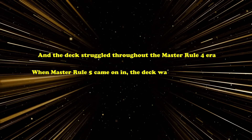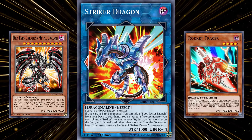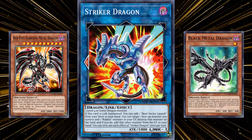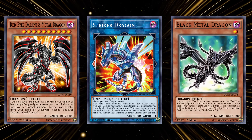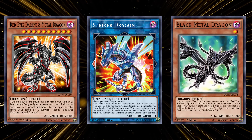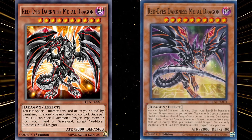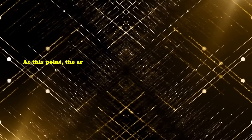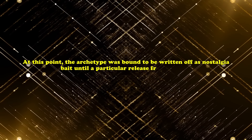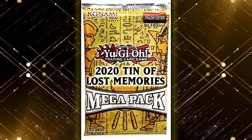When Master Rule 5 came out, the deck was in the same place. It did become a splashable engine in most Dragon Link decks with the release of archetypes like Guard Dragon and Rokkets. Dragon Link, however, utilized just Red-Eyes Darkness Metal Dragon and Black Metal Dragon, as Darkness Metal was one of the best extenders in the game. Black Metal could be easily linked off for a Link 1 monster and search for Darkness Metal Dragon. However, in July of 2020, Red-Eyes Darkness Metal Dragon would get an errata, making it a hard once per turn instead of a soft once per turn, due to how good the card had been since its creation and the countless loops Dragon-based decks could abuse with it. At this point, the archetype was bound to be written off as nostalgia bait until a particular release from 2020's Tin of Lost Memories gave Red-Eyes the most powerful card in its archetype, and one of the most powerful cards in the game.